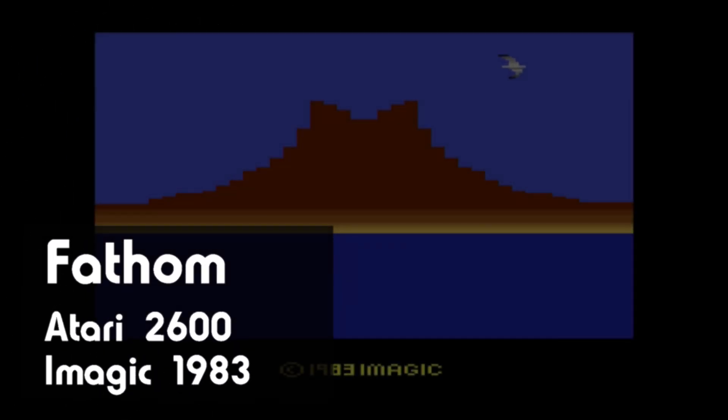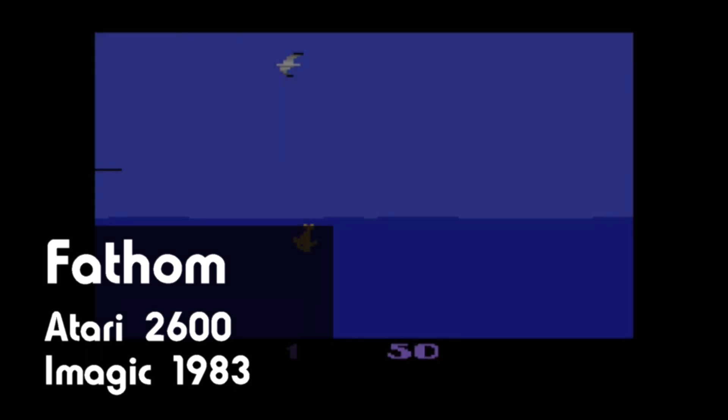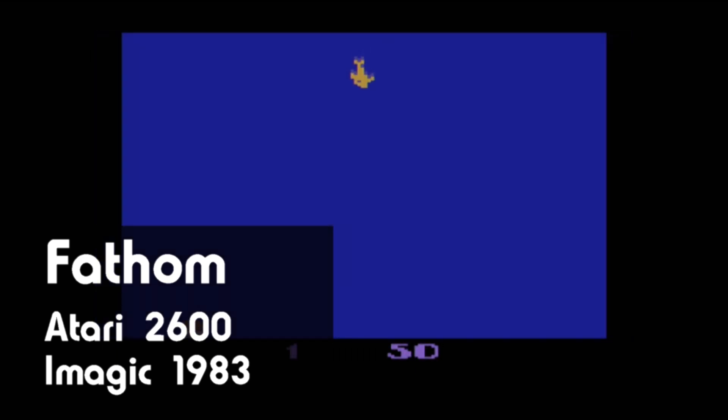Hello, thanks for stopping by. This is Fathom for the Atari 2600, made by iMagic and released in 1983.